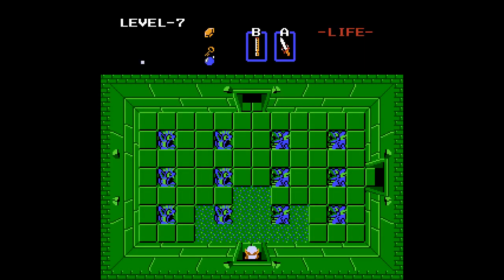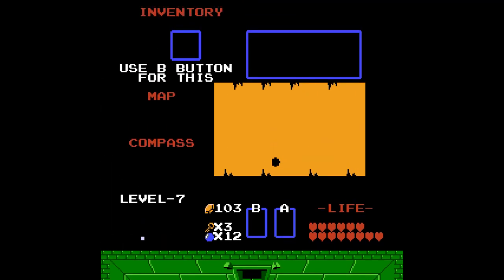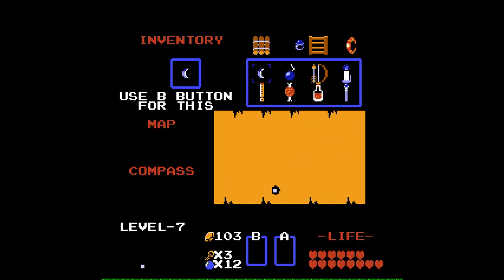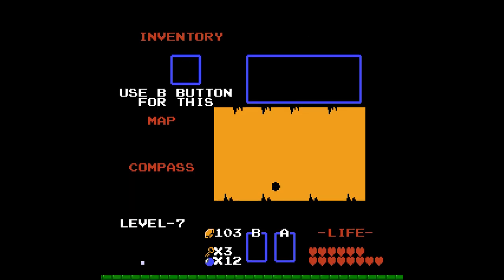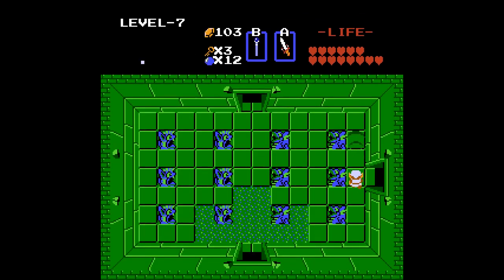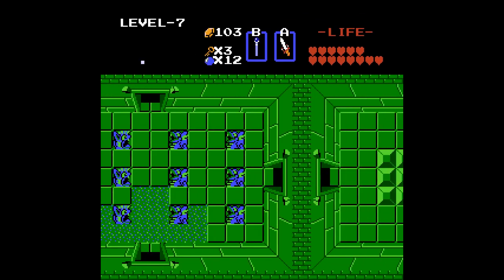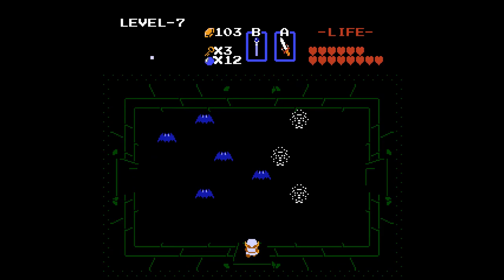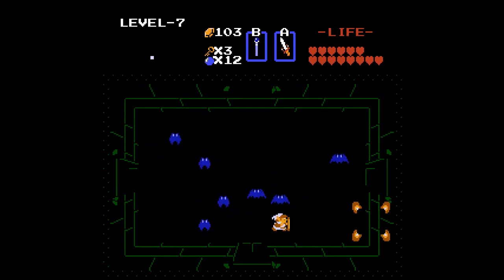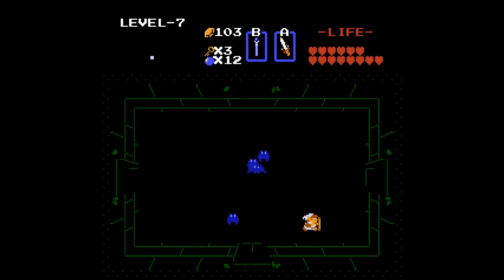So this is the demon dungeon. We're gonna start by going right. I'm gonna put on my boomerang — actually no. So there's gonna be two Muldorns in here. They're really not worth fighting. If they get in your way, kill them, or if they don't, just go through the entrance. If you end up killing them you'll get bombs.